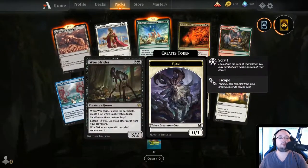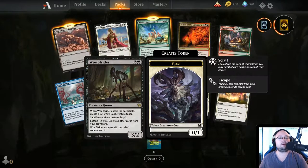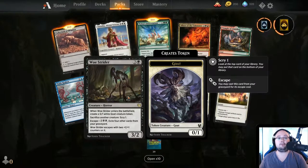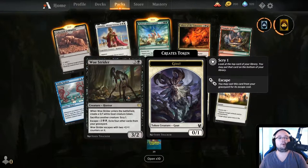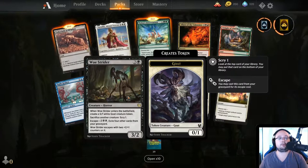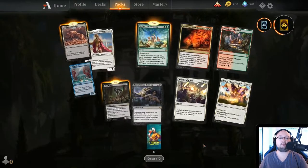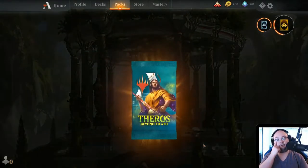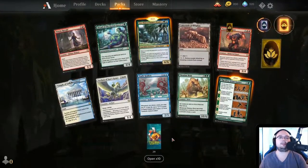Woe Strider — 3 mana, 3/2. When it enters the battlefield, create a 0/1 white Goat creature token. Sacrifice another creature: Scry 1. Can also escape for 5 mana, exile 4 other cards from a graveyard. Woe Strider escapes with two 1/1 counters, becoming a 5/4. Very nice. I think we drew a god as well when I accidentally clicked off — that is so annoying.